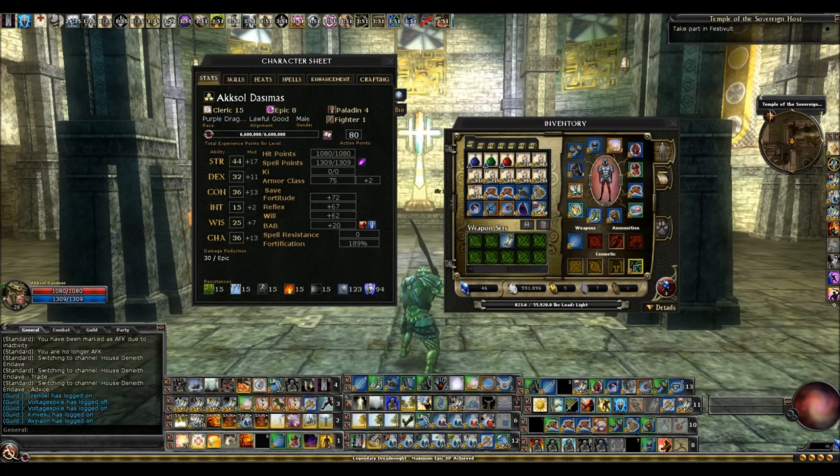For augments, the main thing you want is the highest Devotion augment you can find — at cap that's probably the 138. Make sure you slot the Globe of True Imperial Blood, which gives you plus 1 to all stats, and the Good Luck augment for plus 2 luck bonus to all saves and skills. Insightful Con and Meridian Fragment are nice but not essential. With the new Necro IV gear you're going to have more augment slots than you know what to do with, so there's no reason not to slot a bunch of stuff.